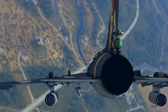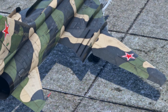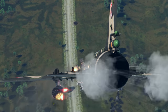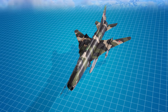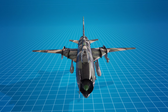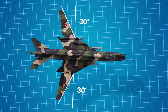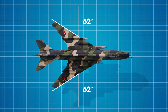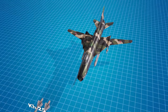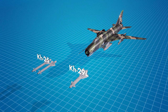How does a variable sweep wing benefit an aircraft? Naturally, it makes handling perfect at any speed. And the first plane in the game to have it is the Soviet Su-17M2, a fighter-bomber jet. With a straight wing it shows decent take-off and landing performance for a supersonic aircraft, while with a swept wing it can achieve a higher speed quicker. The highlight of this plane's suspended armament is the laser-guided air-to-surface missiles.